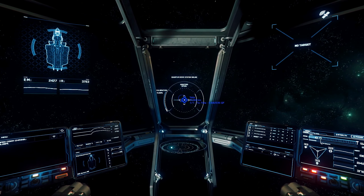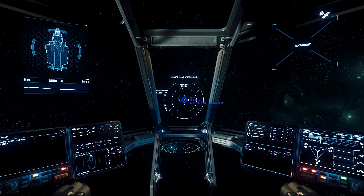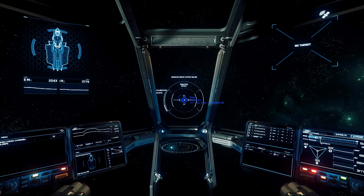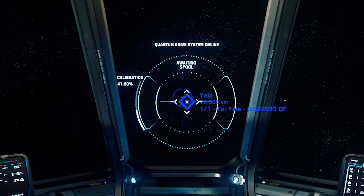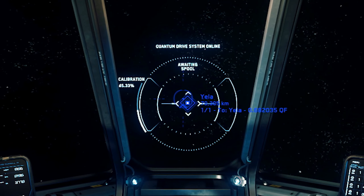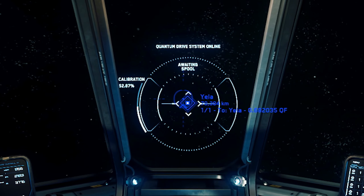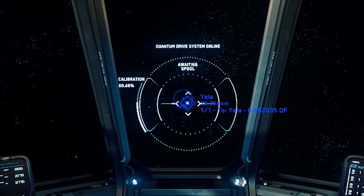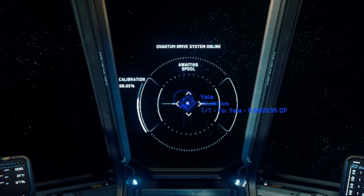Don't worry, though. The Aurora MR and most ships come equipped with a quantum drive. A quantum drive will let us cover the distance to Yella in a fraction of the time. To use it, stay aligned with Yella until calibration reaches 100%. You may be coming to the conclusion that some quantum drives take a bit of time to calibrate.